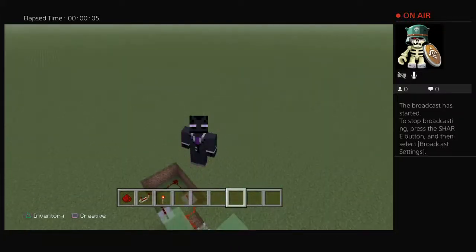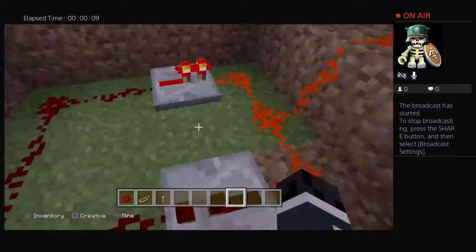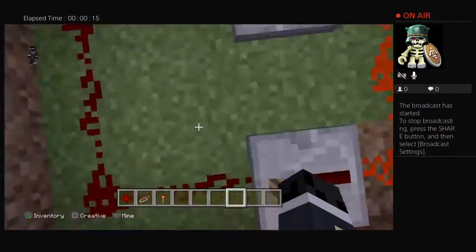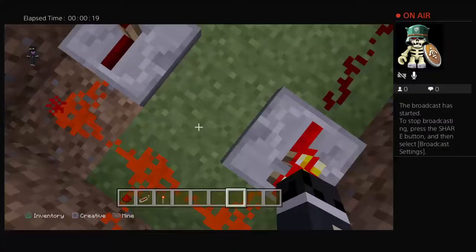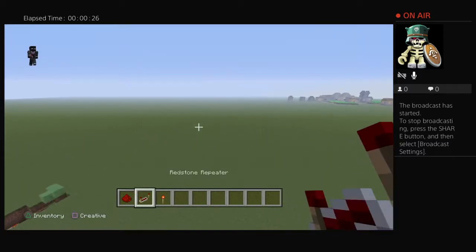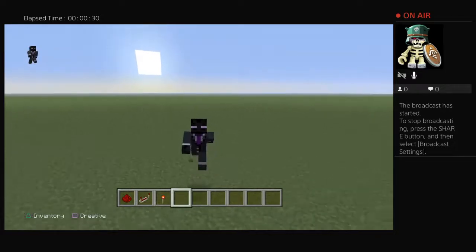We don't have the sticky piston and the slime stuff, but today we've seen how to build these. They repeat and can even build TNT cannons — that's epic. Okay, next redstone action video we'll be doing some redstone repeat and TNT canning.